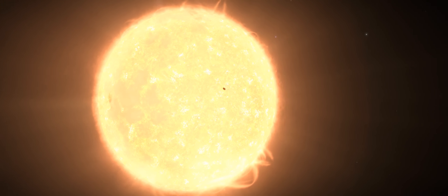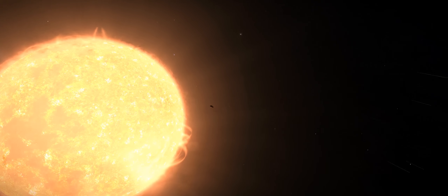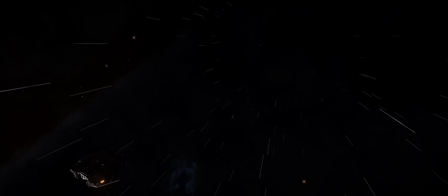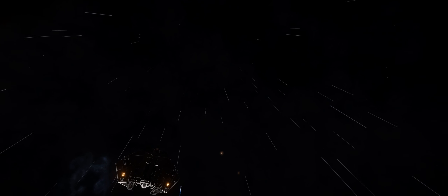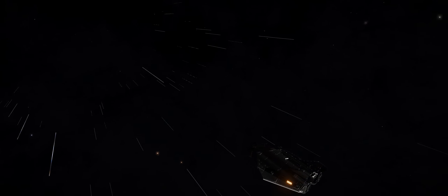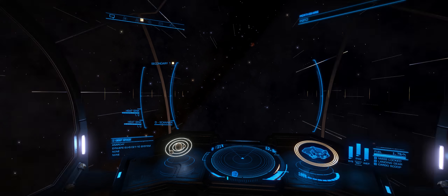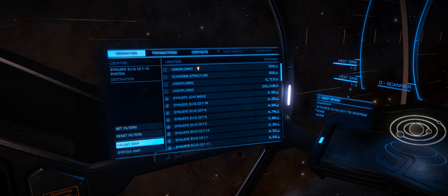The great thing for players like me, and probably many others, is that these mysteries are no longer impossible or even very hard to find. All you have to do is go to the system mentioned in Galnet Audio, then have a look at your nav panel inside your ship, and as long as you're within range — I believe 1,000 light-seconds or so — you'll be able to see exactly what you're looking for. In this case, it's a Guardian structure.